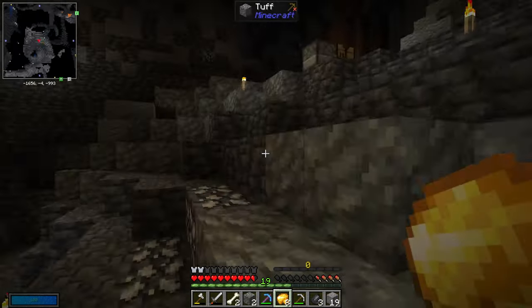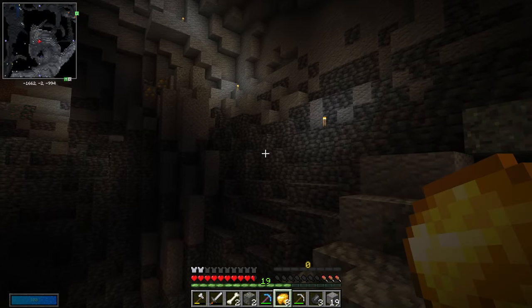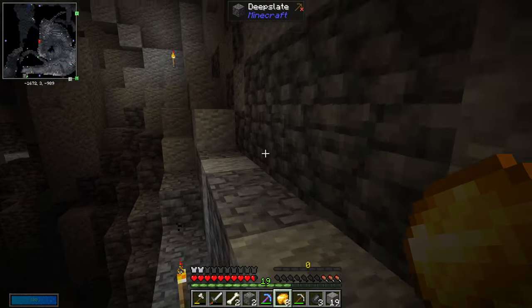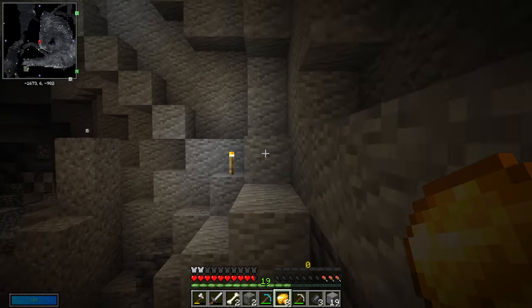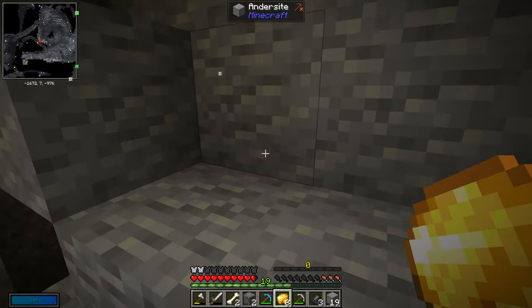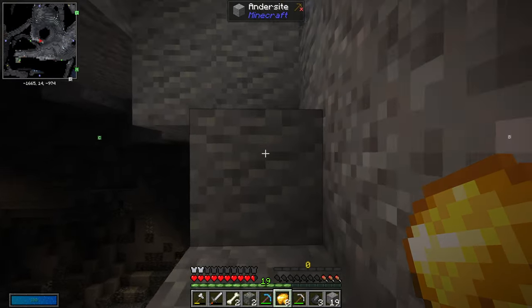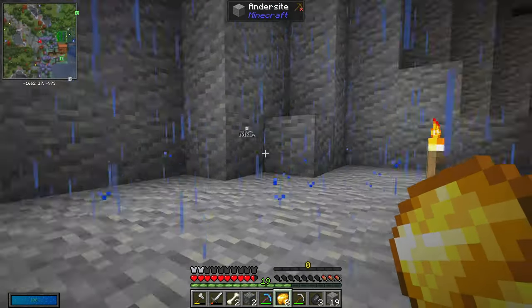Just so you guys know, if you go down to Y level negative 50, that's where it's all at. I've had two good luck spots: one was strip mining, and the other one is inside of the mine shaft on the wall. But the mine shaft — oh great, of course it's raining. Every time I freaking record, it rains.